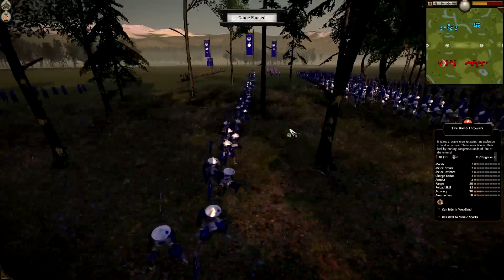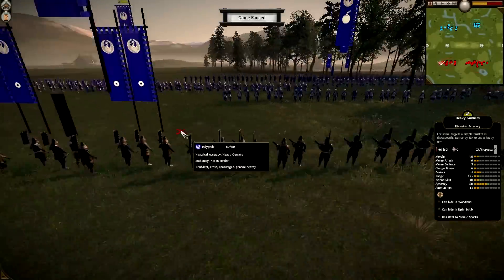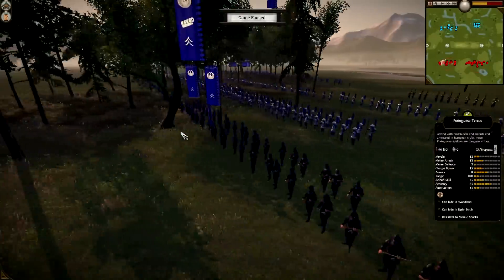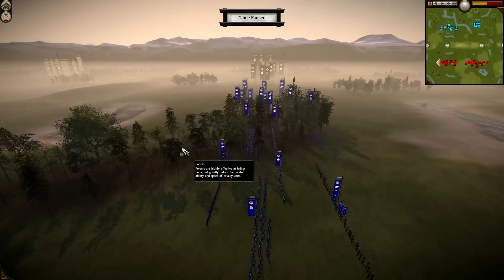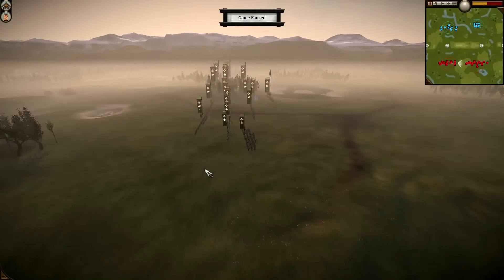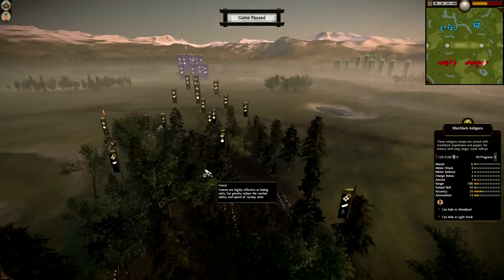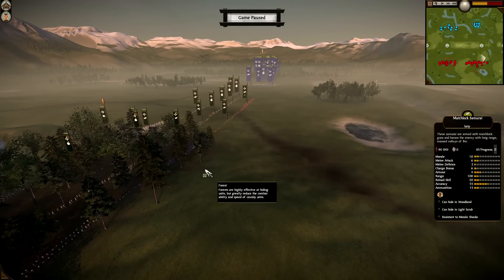Honestly, when we played this battle, I was completely taken aback about how effective this army setup can actually be. Obviously, if your opponents bring just tons of cavalry, you're going to have issues. But weren't you surprised when we played this? Because fire rockets are good now, and then all these matchlocks — if you kite effectively and keep pulling back, you can actually do a ton of damage with this kind of army setup.